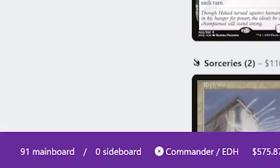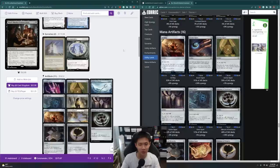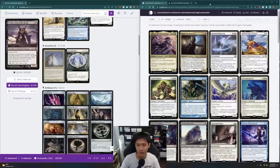That brings us to 91 cards in the main board, and unfortunately there's not enough interaction — no removal or counterspells. So I'm going to run through the cards in the main board and see whether they fit into this plan of beatdown and life matters. I think what I want to find is enchantments that give my creatures additional abilities.